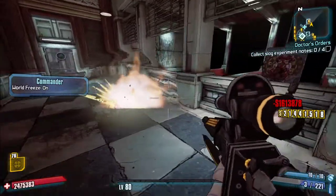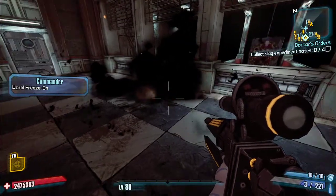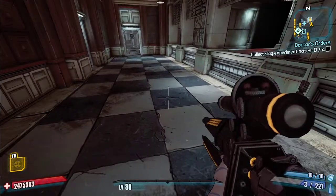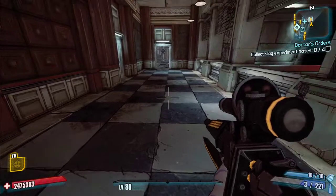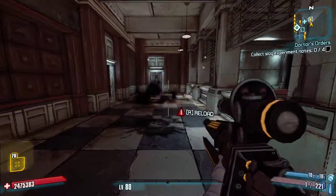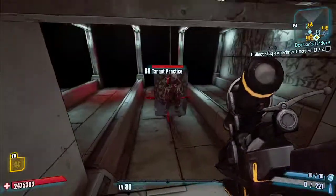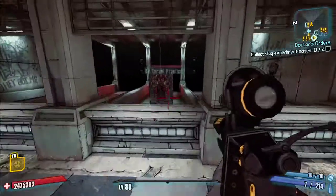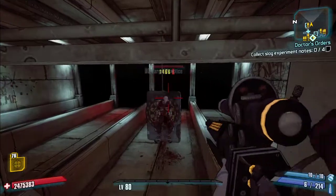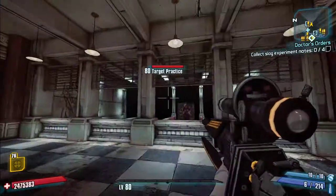I'm trying to find the projectile but I can't. I don't think there actually is a visible projectile — it just kind of plants an invisible grenade there. It also has splash damage.